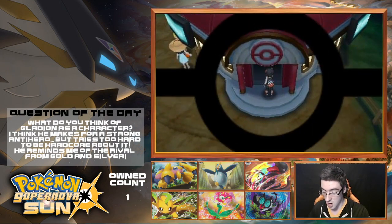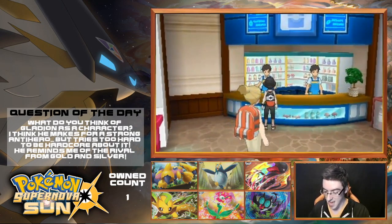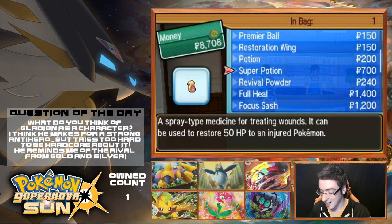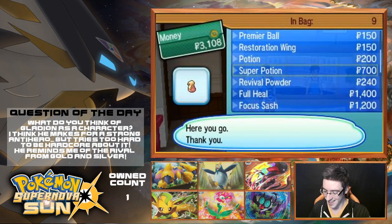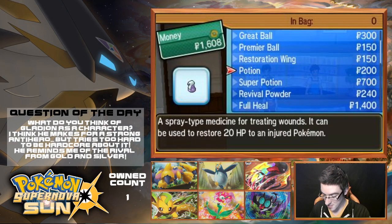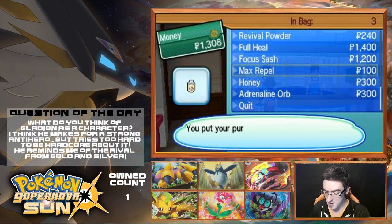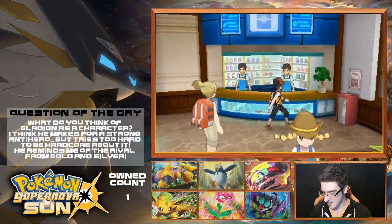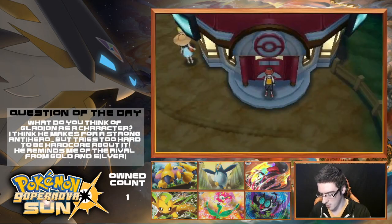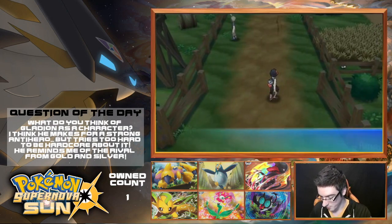Now that that battle is all over, before we go anywhere, I need to stock up on healing items. I don't think I have anything actually left from that battle. I lied — I have one super potion left over from that battle. One single super potion. So I'm going to grab some of those, some restoration wings, and I'm going to grab some max repels just in case, because I don't want to deal with running into a whole bunch of wild Pokemon and killing time on the episode. So let's make our way on up.